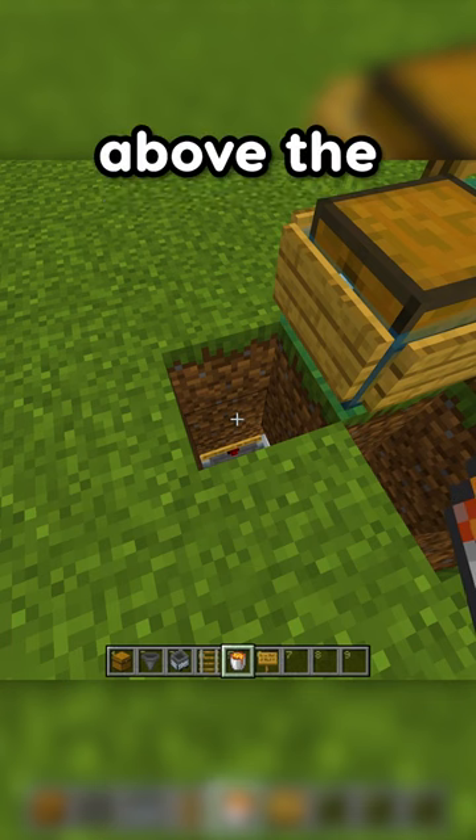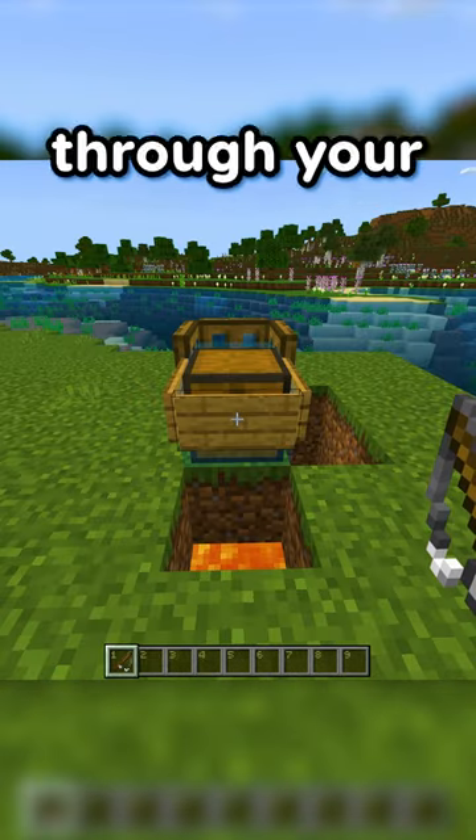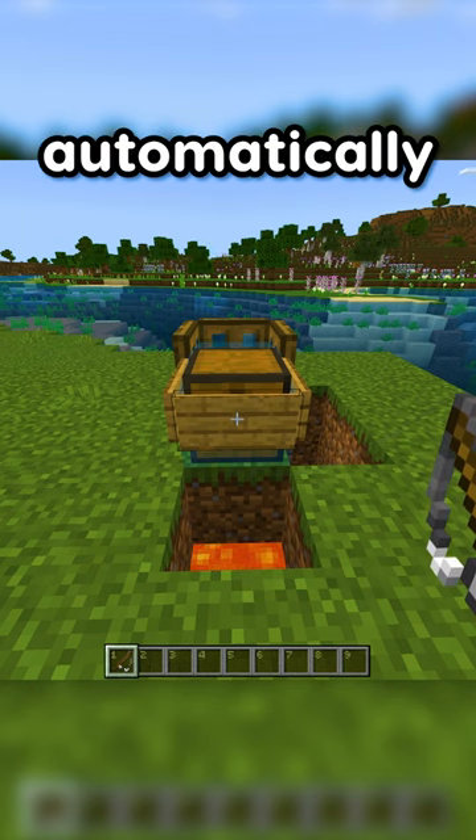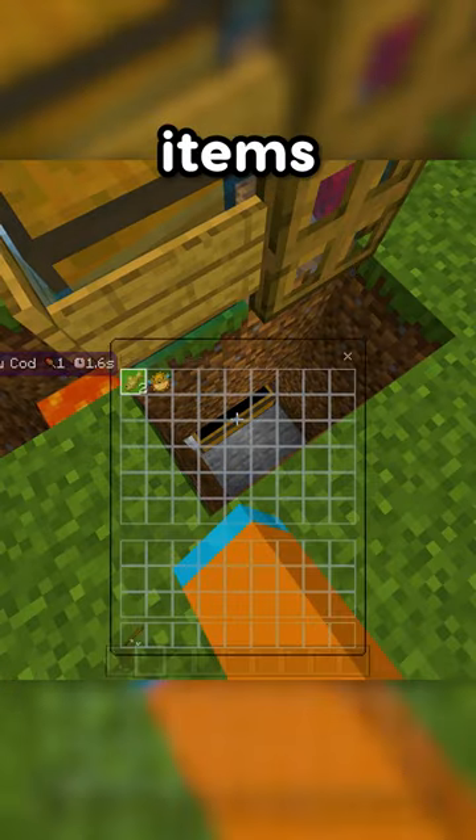Place lava above the sign. To use this, throw your fishing rod at the sign. Then once you catch something, it'll automatically go down for you and all your items go into the chest.